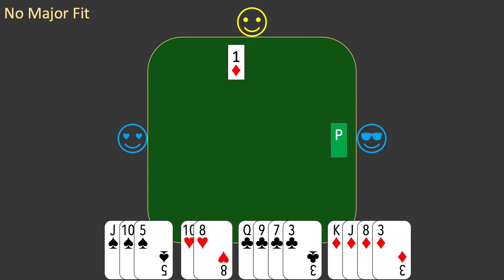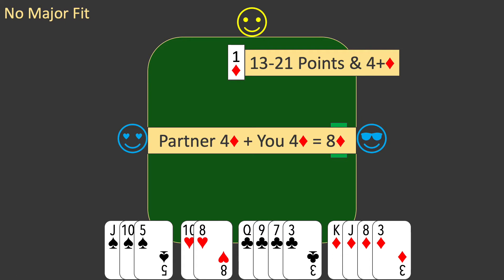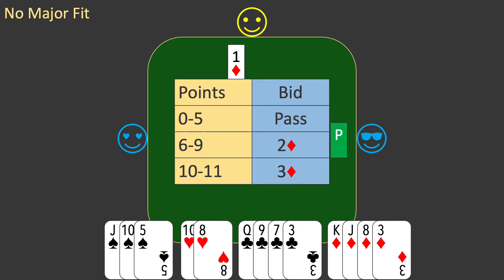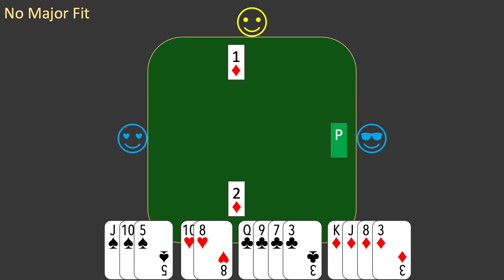Here is the rule: if the J process does not give a suit to bid, look to support partner's minor suit. Apply the same rules you learned for supporting partner's major suit. First check for a fit — partner has a minimum of four diamonds and you have four diamonds, ensuring a fit. You revalue your hand, replacing zero long points with one dummy point, giving you a total of eight points. This falls into the six to nine point range for a bid of two diamonds.